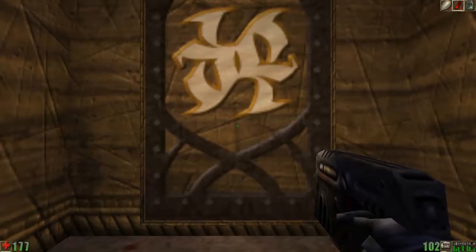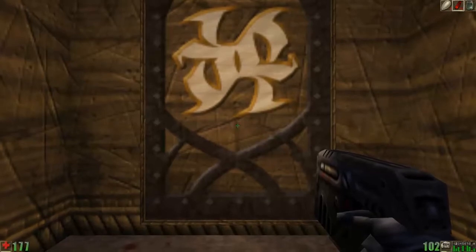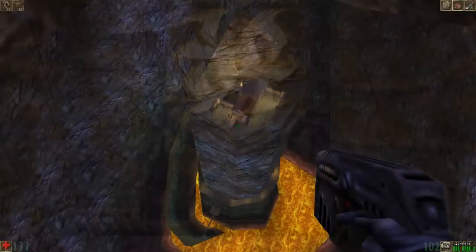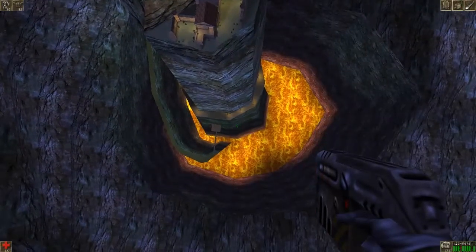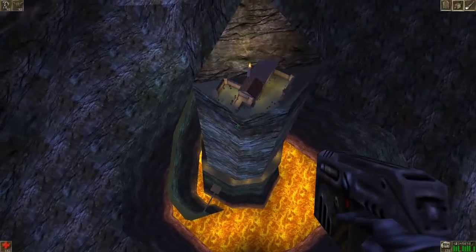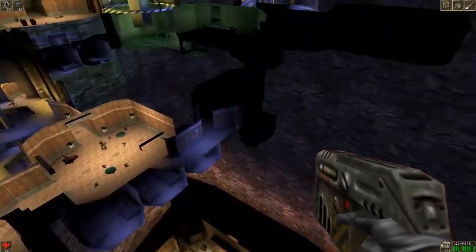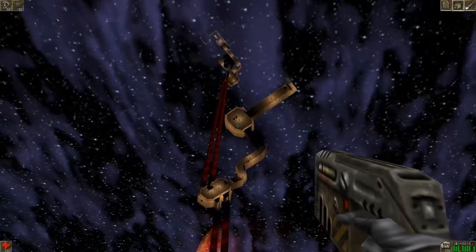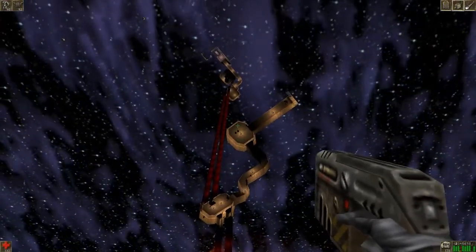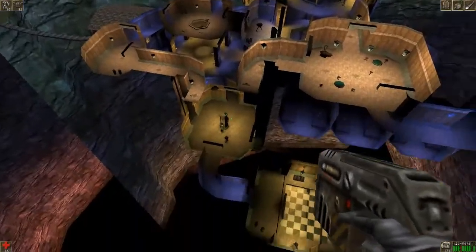Another thing I wanted to mention was the Sunspire — it's actually a very brilliant level design. You kind of don't realize this as you're playing it, but the entire Sunspire, as you can see here, is inside this tower. And if you can see with the skeleton — or the skin of the level removed — you can kind of see how it was squeezed in here. It actually works, which I think is kind of brilliant.